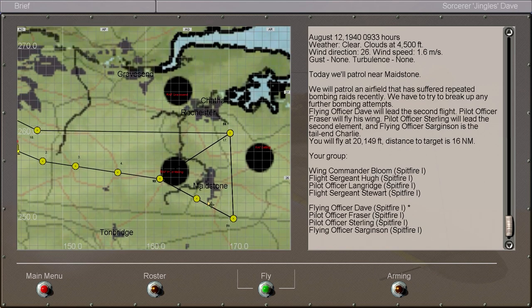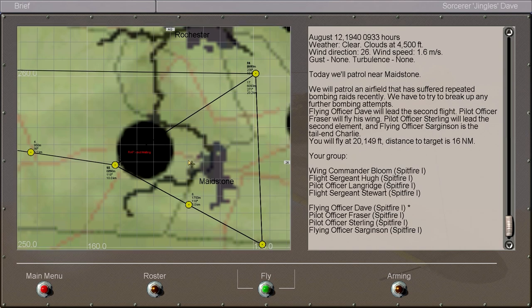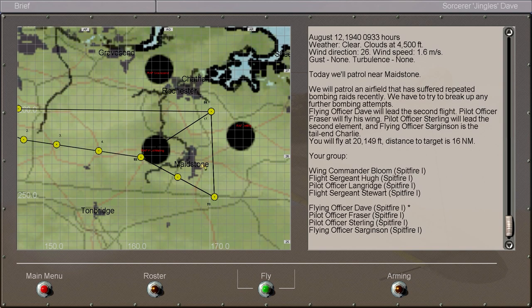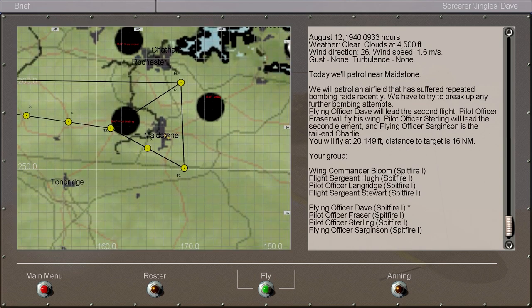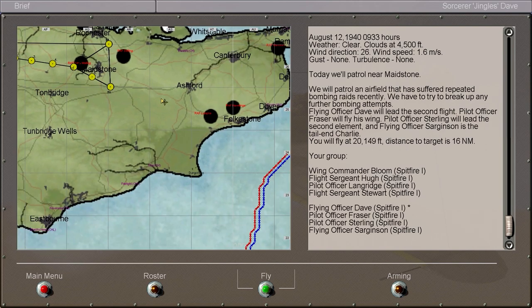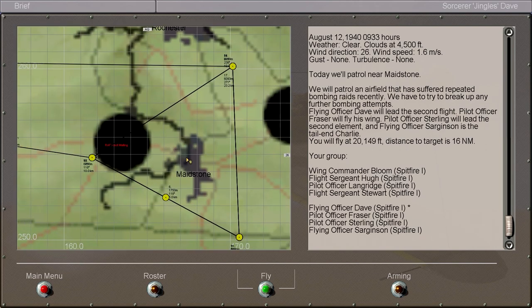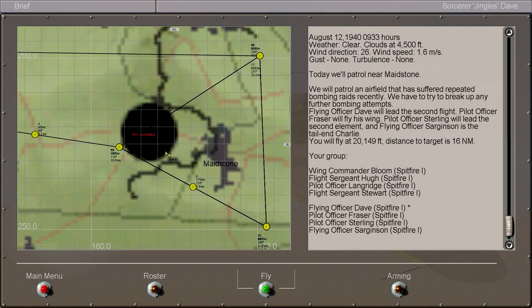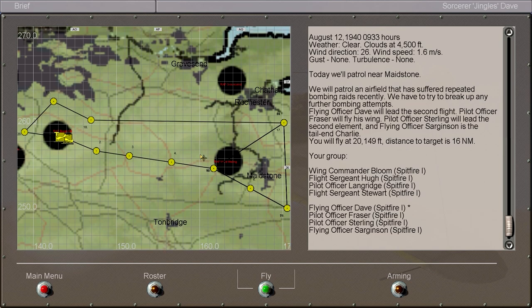The idea is we're going to be patrolling the area around West Morling, because apparently West Morling has been given a pounding recently. It's our job to patrol the airspace around Maidstone and see if we can intercept any Germans coming to bomb West Morling. Personally I feel this is a bit of an odd place to patrol — you'd really want to be doing it a bit further out, because even if we do manage to find the bombers, I doubt we'll be able to shoot them down before they actually drop the bombs. But hey, it's just the orders — got to follow them.